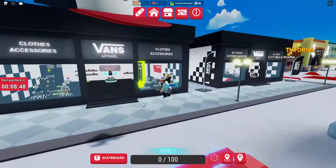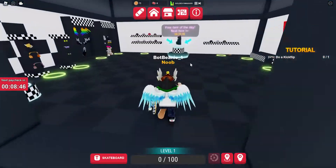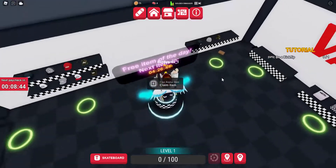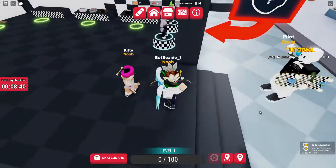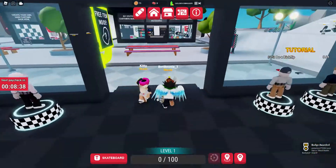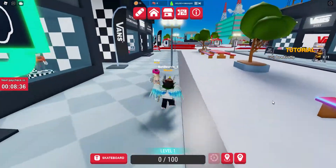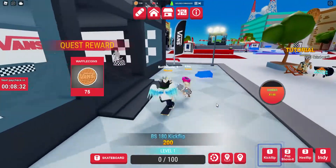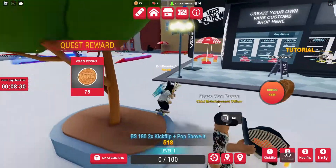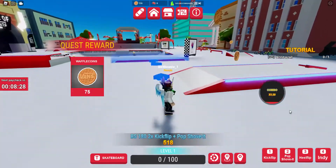It's over there at the clothes accessories. As you can see, you get a free item each day. You can just press A to claim it and there you go, you got it. And after that you can basically just clip it. That's basically how you do it for this one.